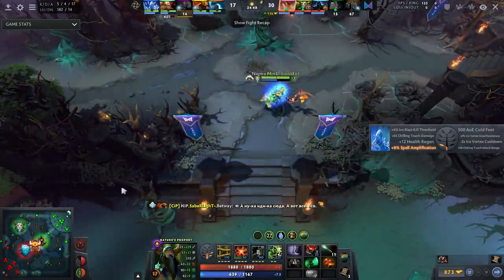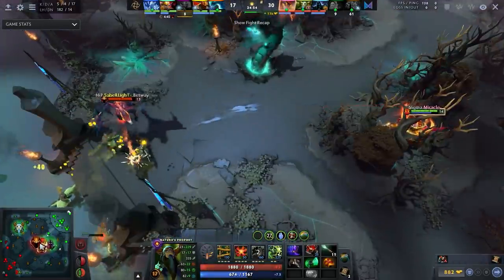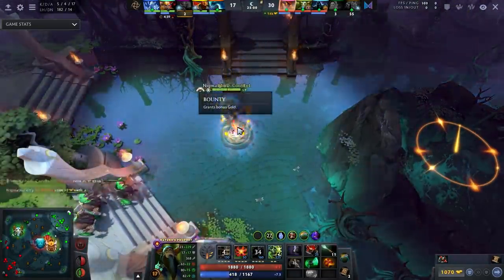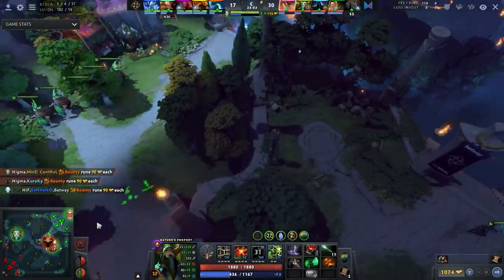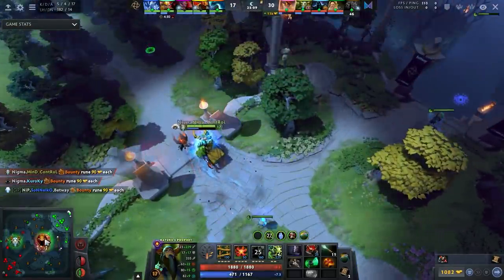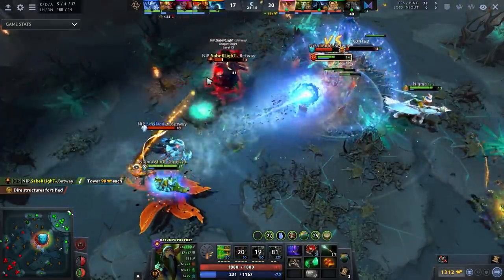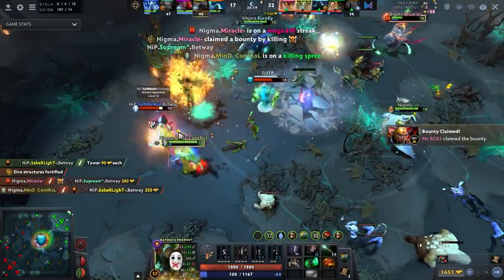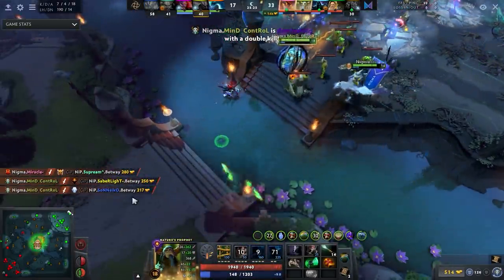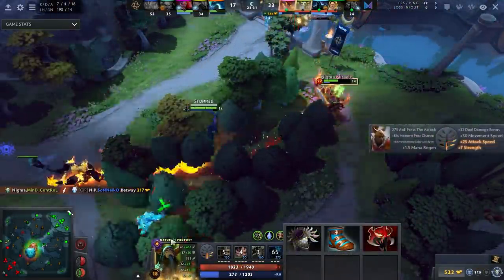The general combo with this Blade Mail Mask of Madness build is: you TP in, you use your ultimate, maybe summon treants, sprout your enemy, pop Mask of Madness — and because MoM only silences spells, not items, if someone tries to go on you, you pop Blade Mail and suddenly you hit for almost 150-200 damage early, you have massive attack speed, and a Blade Mail active. Nobody can man up to you. Nature's Prophet is naturally high armor, so the MoM armor penalty isn't as big a deal.